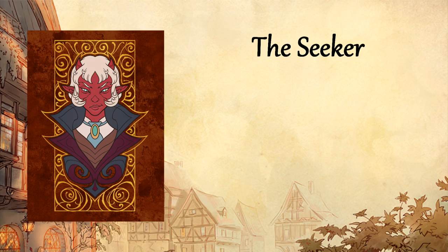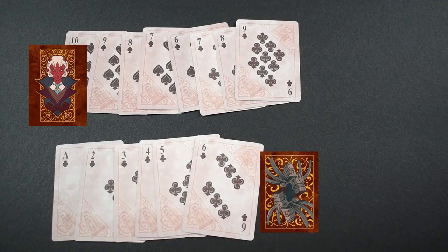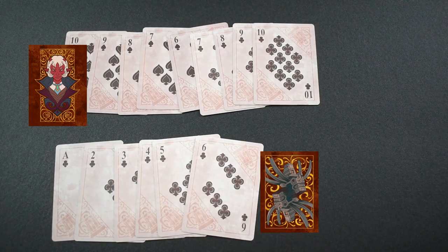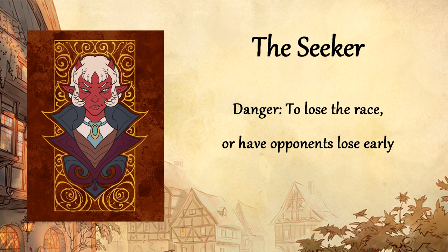And lastly is the Seeker. As the Seeker, your goal is to copy another player's goal. If you build a red or black trail before your opponent, you win. Because the Seeker doesn't have a specific goal, they can't be cursed by the Old Lady. Instead, they lose if they are beaten by an opponent or if the opponents are beaten by the Old Lady.